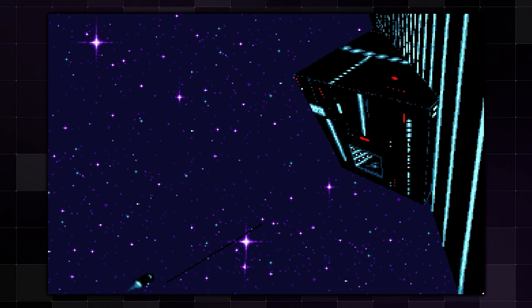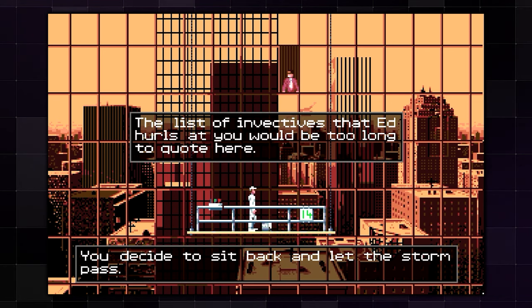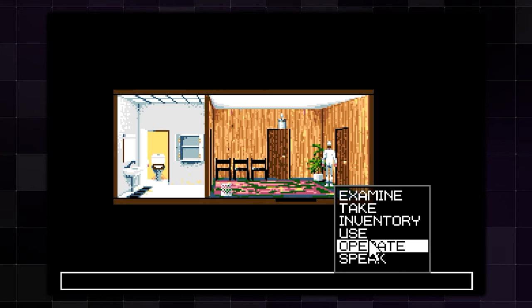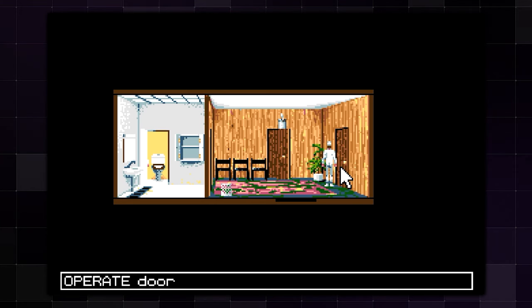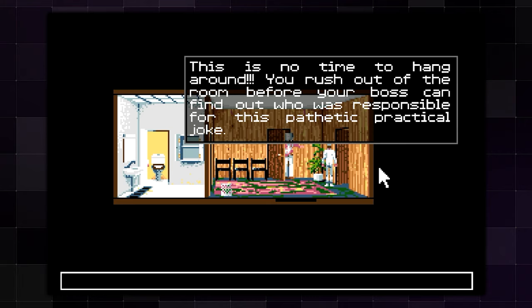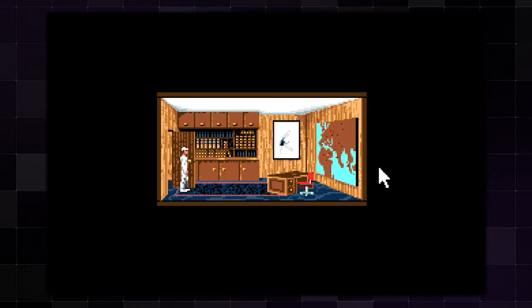I really only have two positive things to say about Future Wars: some cutscenes have really good animation, and some of the music is really good as well. However, I knew I was going to have problems shortly after I started — I didn't get far before pulling up a strategy guide. For example, you start as a window washer who gets yelled at by his boss, and the first thing you need to do to progress is prank him by putting a bucket of water over a door. I would never have thought to do that.